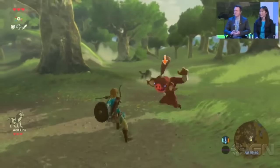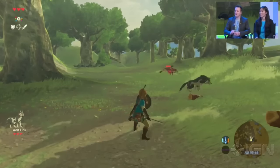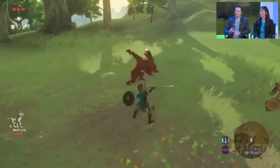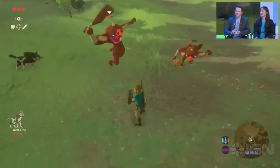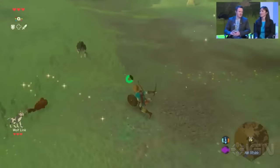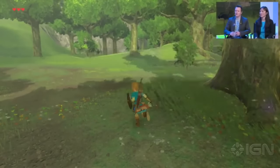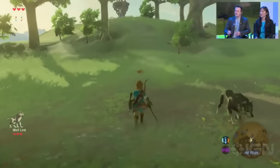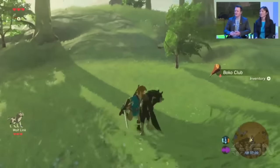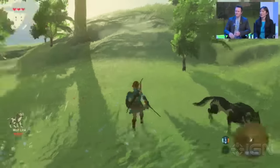We've been showing you a lot of the game — running around and exploring. Perhaps what you've noticed is that Link does not have a partner character. That is true. Typically in a Zelda game you'd normally see somebody like a Navi, or in the case of Twilight Princess, a Midna. In Breath of the Wild, Link is generally exploring alone. If you do want that partner character, you tap in the Wolf Link Amiibo and call Wolf Link in.